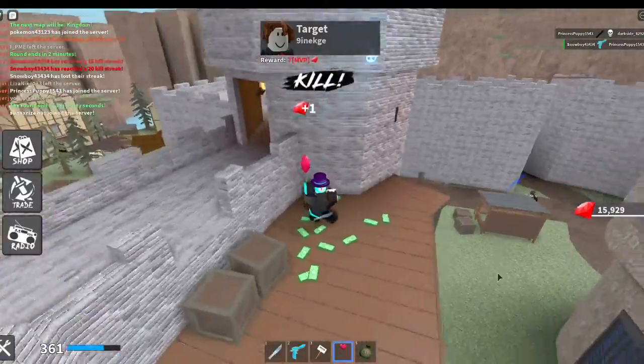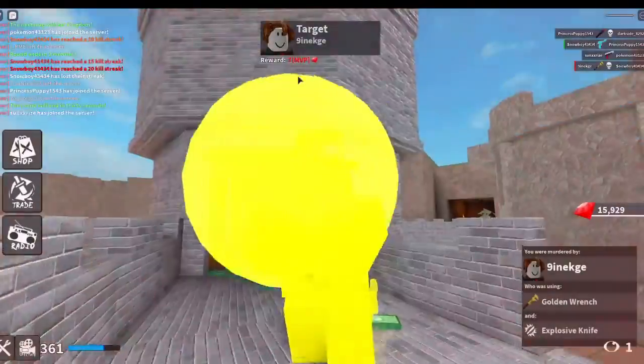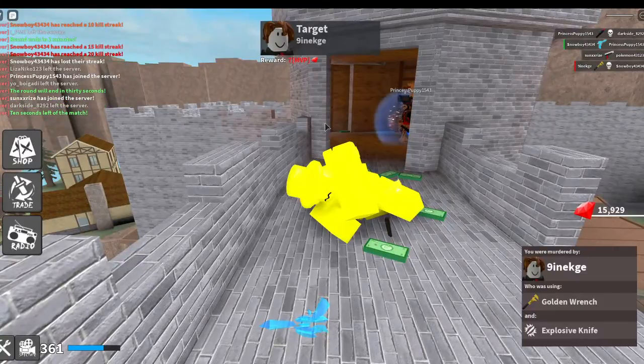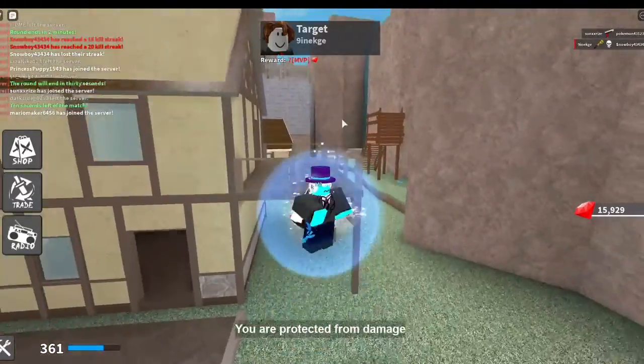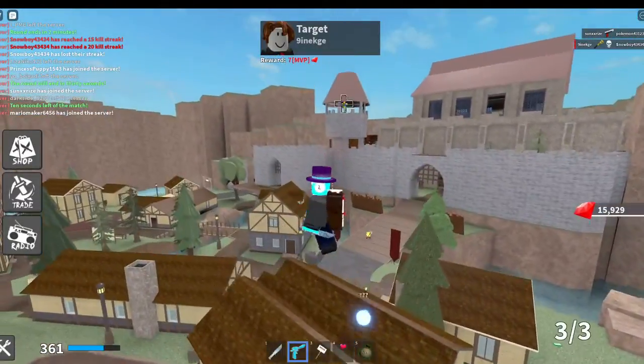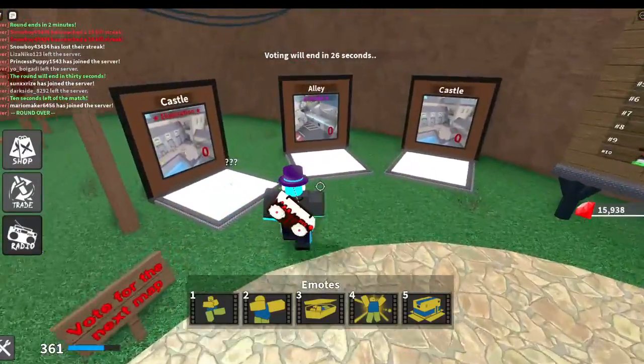If you use that combo — invisible knife with a shotgun — it's pretty bad too. Invisible knife should be nerfed a little bit more so you can actually see it a little bit. You can see a little bit but it's just kind of weird.